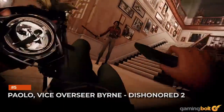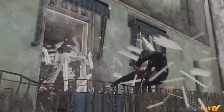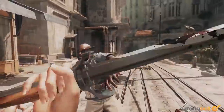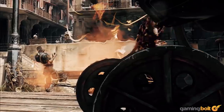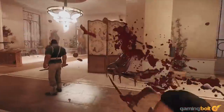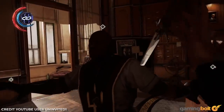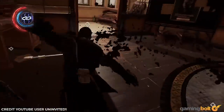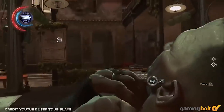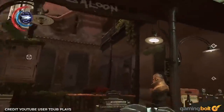Paolo. Vice Overseer Byron. Dishonored 2. Much can be said about the Dishonored series, but the sheer creativity and bonkers level of play that some players use to stealthily eliminate their foes is simply amazing. Take Dishonored 2 — if you're good enough, it's possible to eliminate both the Howler's leader Paolo and Vice Overseer Liam Byron in the Dust District mission using stealth. So why would you do this, especially when either could help solve the dreaded Jindosh riddle? Well, style points for one.